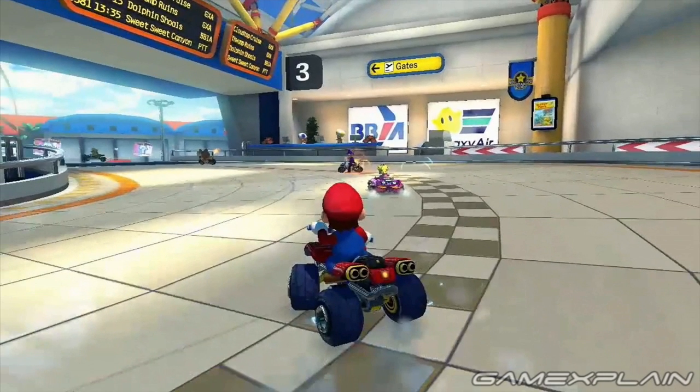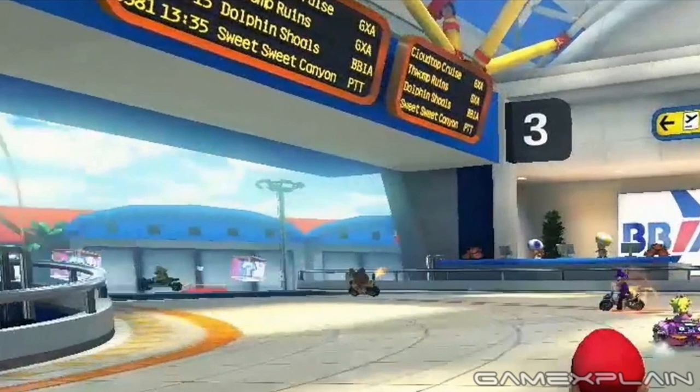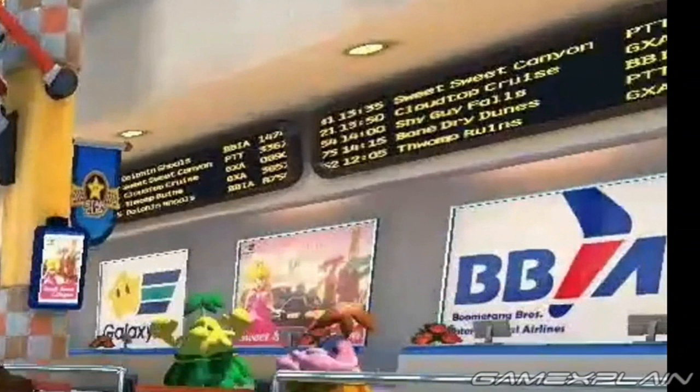The terminal also has signage for something far more interesting. If we check the signboard for flight times, it lists several destinations. In one scene we can see Cloudtop Cruise, Thwomp Ruins, Dolphin Shoals, and Sweet Sweet Canyon. In another scene, another signboard lists many of those same destinations plus a few more, including Shy Guy Falls and Bone Dry Dunes. Those don't just appear to be made-up names — they seem to refer to other courses in the game, in fact from this very same trailer.